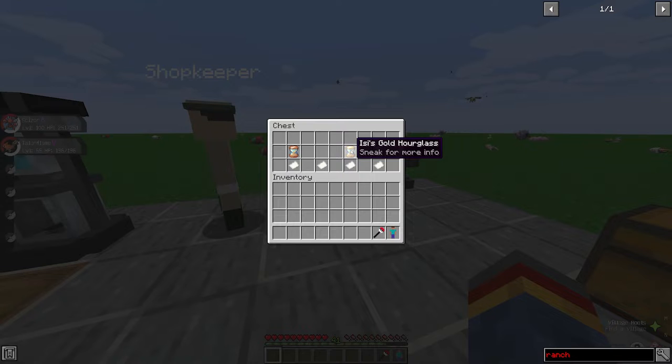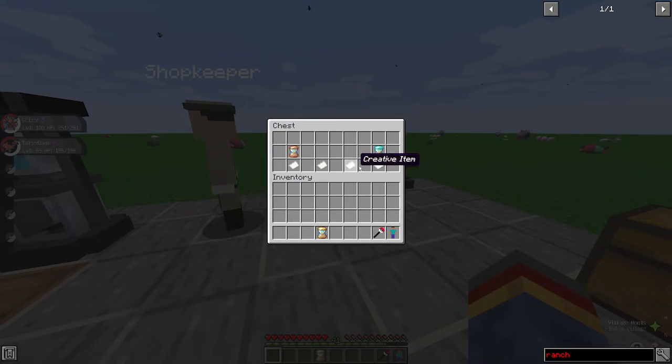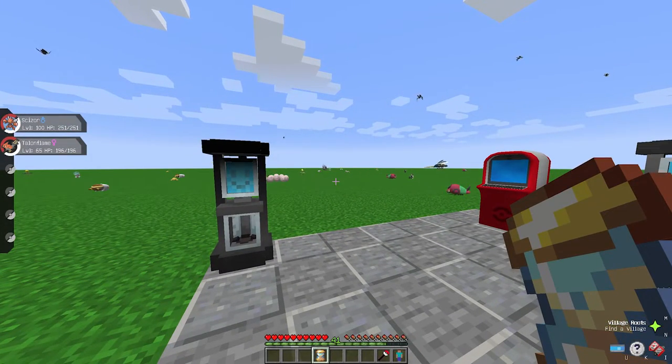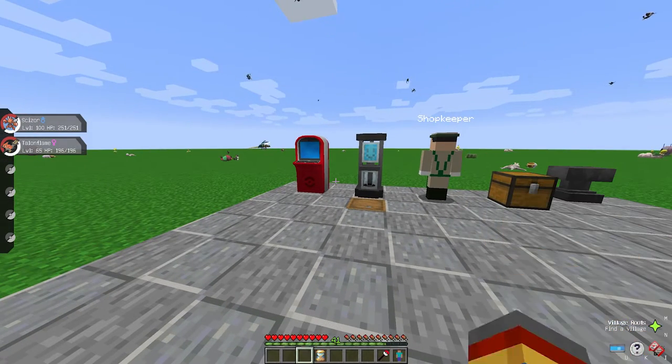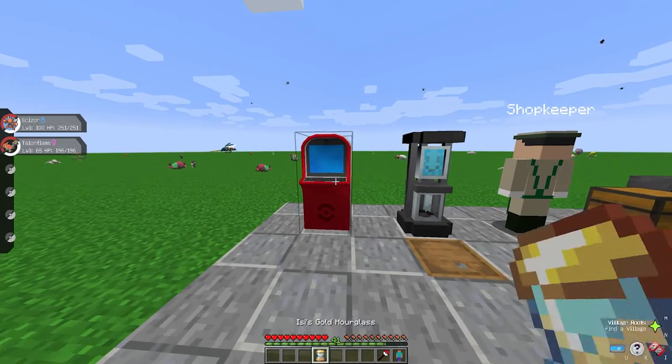Next we have the gold hourglass. This completes all requirements and timers for one of the daycare boxes. However, this one is only a creative item — same with the diamond hourglass — they're both only obtainable in creative mode. For server owners that might mean a tournament prize or a quest prize if you make custom quests. Pretty handy for anyone who's into breeding.